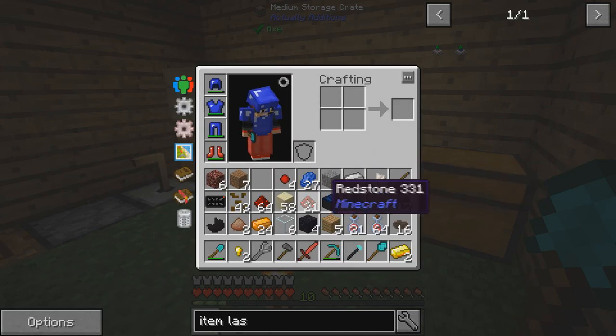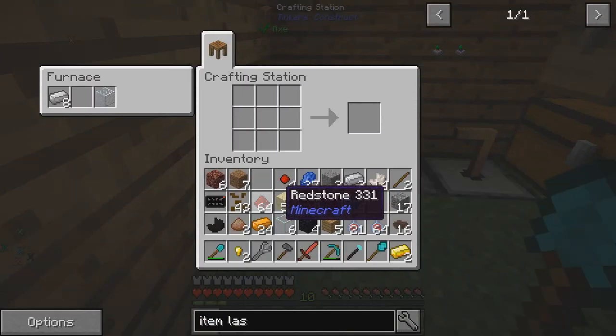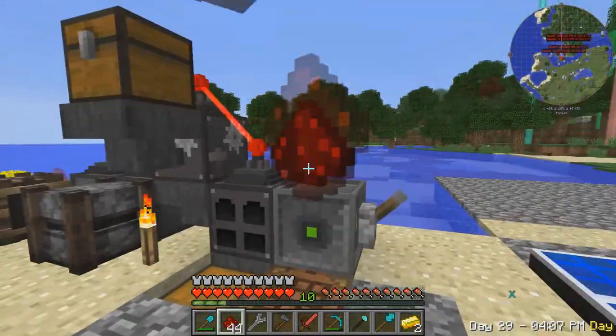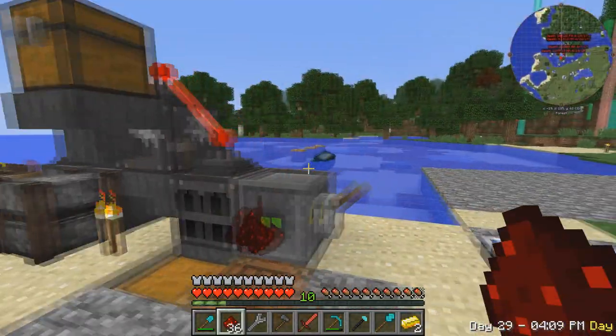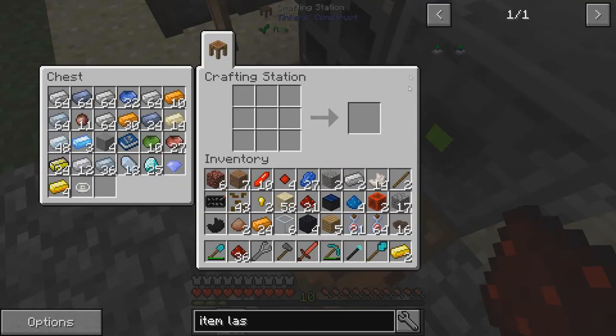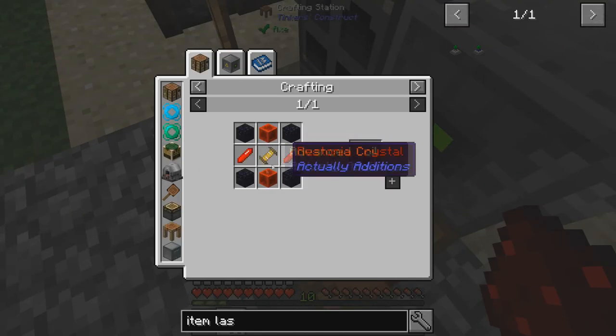A bunch of redstone crystals. Let's make - you need one block of redstone, right, two blocks. Two - and we need to make redstone crystals. That's four. Is that eight? Fine, that works. Energy relays - advanced coil.